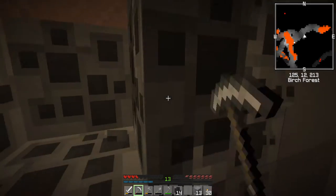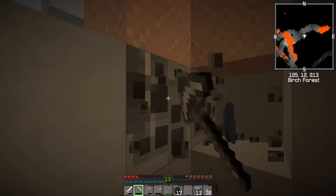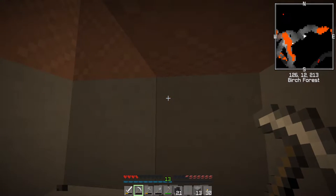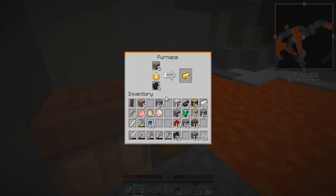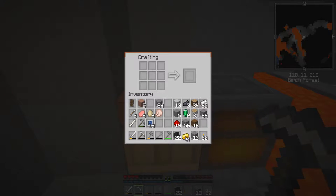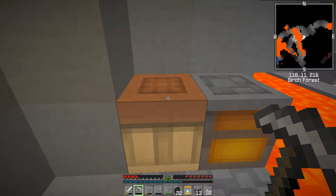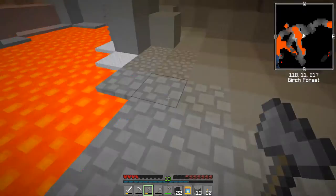So once we have our clock - or once we have the gold smelted, we'll make the clock. And I think it is time to make our way back up to the surface, but we'll find the resources on the way. Four gold is what we need, and you place them in a diamond shape with redstone in the middle. And look at that - there is the clock and it does look like we are at the beginning of day number four, which is very fortunate.